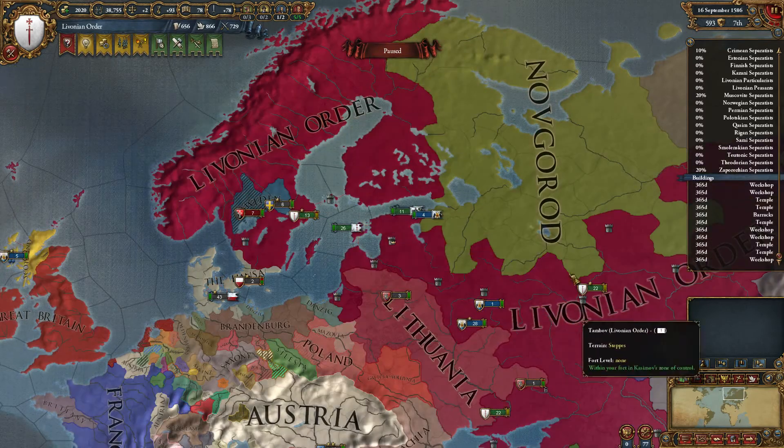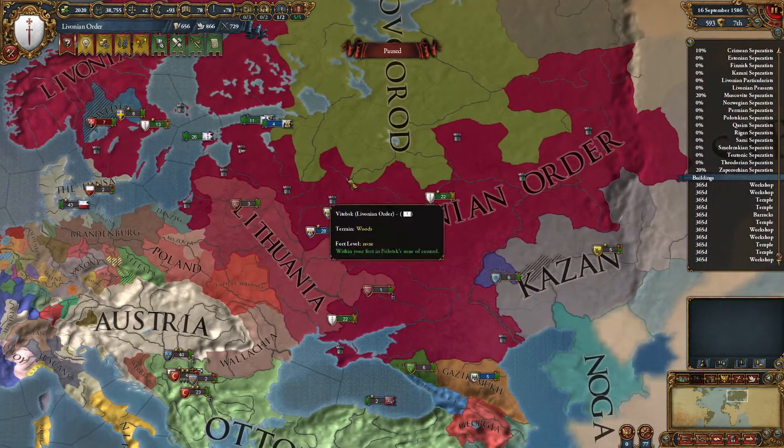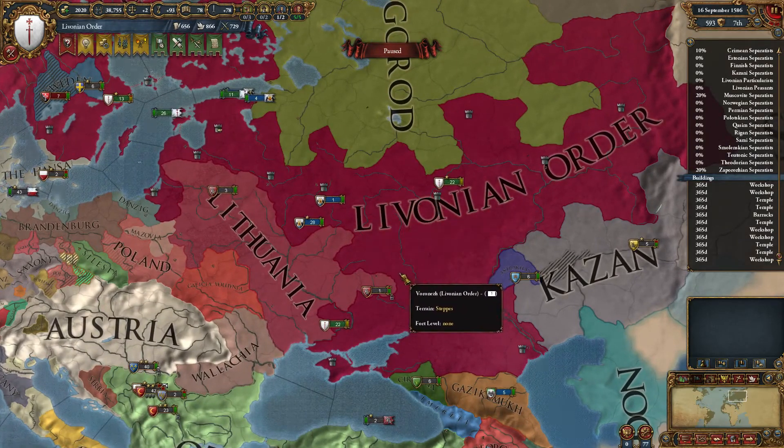I'm going to want universities in most of these territories. That's why I'm leaving one building slot free, because the university gives an extra building slot if you happen to build it. It's only really worthwhile building it though if you want to actually develop a province, and I'm not sure where I want to develop yet, so I'm keeping my options open.